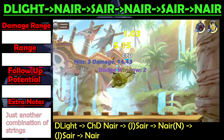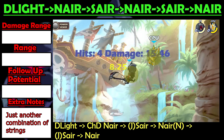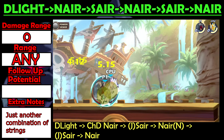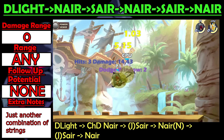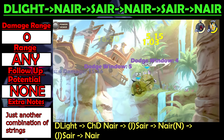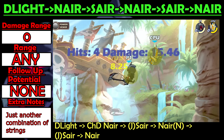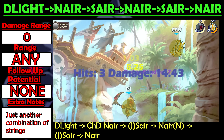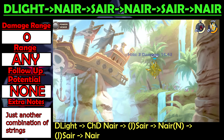This is a combination of previously mentioned strings. It only works at 0 damage since it involves a lot of moves with more than 0 variable force. A good rule of thumb is that long strings will only work fully at very low damages like white and light yellow, unless they have 0 variable force moves like S-Light or N-Light, in which case it could work higher up to yellow and light orange damages.